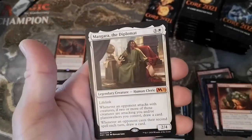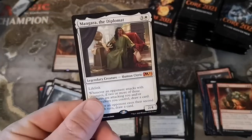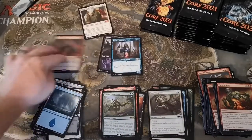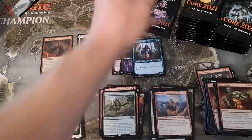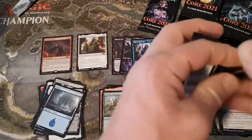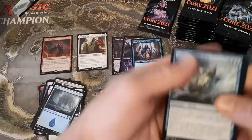Hey, there's our first mythic! That's a nice hit - that's Mangara, the Diplomat. He's around $14 in Canada as of release day. Did I just say uncommon? Wow, yeah - it's a $14 mythic in good old Canadian monopoly money.